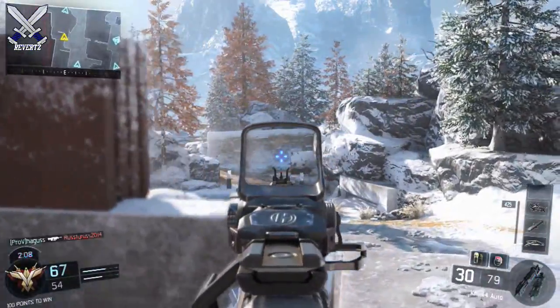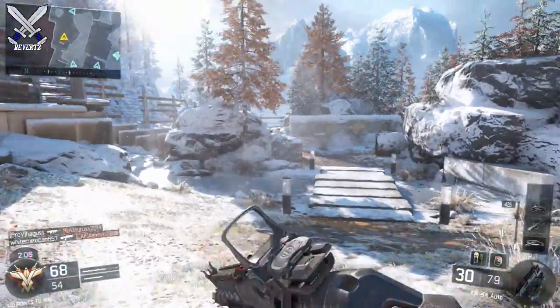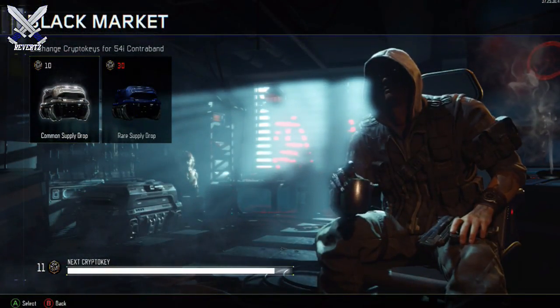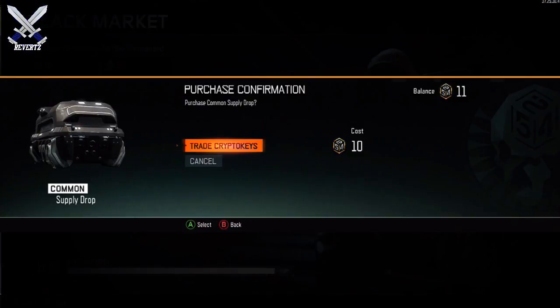I want you guys to decide what you think down in the comments below. Now when you open up a supply drop, you're gonna notice that the three items you can get are completely randomized, and not every item you can receive in supply drops is shown in each section.